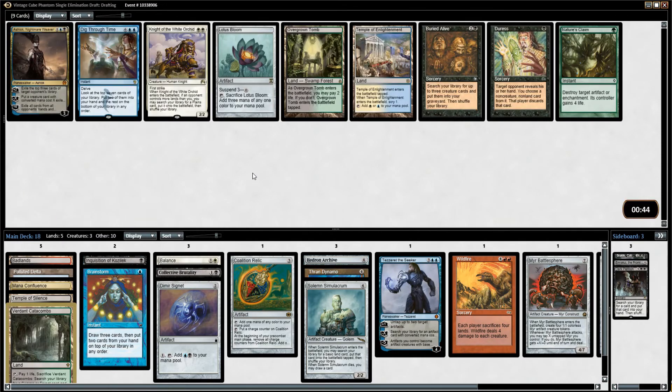Spell Pierce is also somewhat reasonable. Ashiok — okay, Ashiok is nuts. There is Overgrown Tomb and Temple of Enlightenment. I don't have any green yet and I don't think I'm going to splash it, so I don't want the Overgrown Tomb. I'm going to grab the Ashiok.